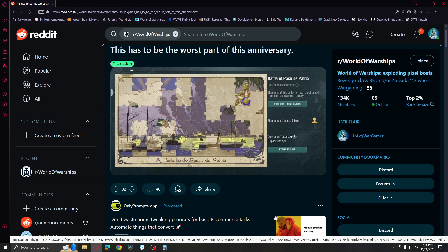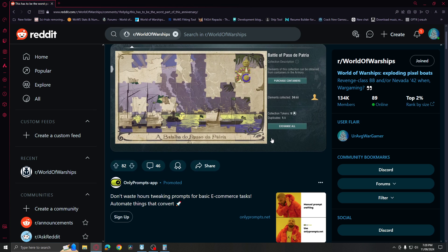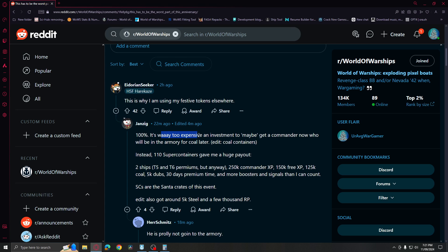I share this exact complaint, and another player also collected around 34 elements and got roughly 30-ish duplicates. He probably bought 60 to 70 containers, maybe some from daily awards or other means, but they are still very expensive. That's why people are complaining — they're using their festive tokens elsewhere. It's way too expensive.